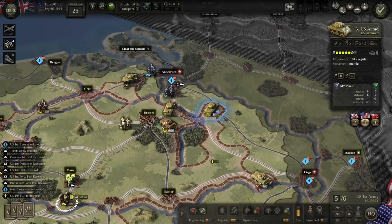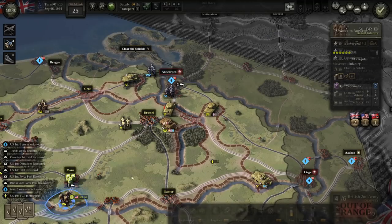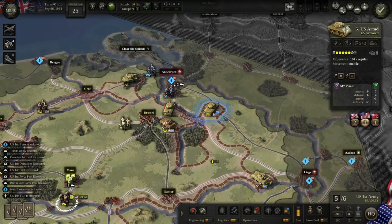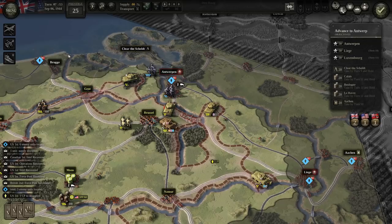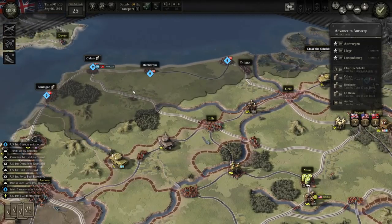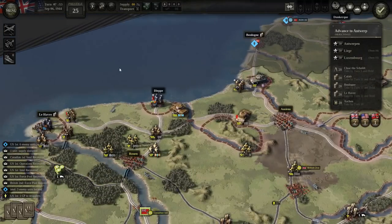I think the one thing we can hit effectively with air is probably these troops in the Scheldt — that did nothing, they weren't dug in. Is there going to be supply for these guys if I drive them up over the road? I'm trying to flank. This armor is protecting the railway back toward Namur, and this army is going to go up around the flank of Antwerp.